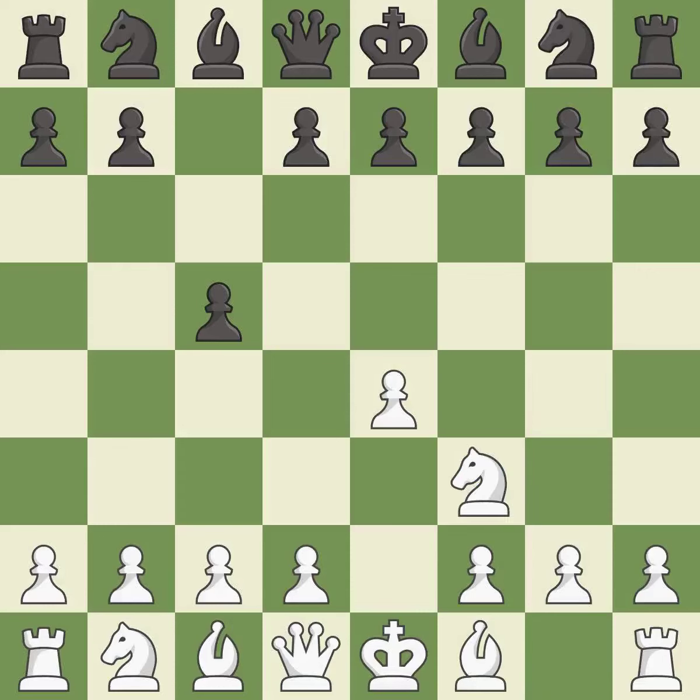Nf3 develops the knight toward the center to prepare for a d4 pawn push, where the knight will recapture if black captures on d4. Nc6 helps control both the d4 square and the e5 square. d4 offers to trade a center pawn for the c5 pawn in exchange for more control of the center and quick development.